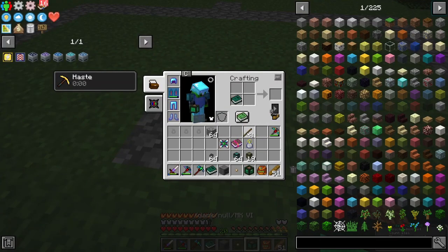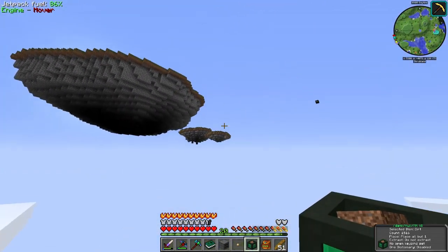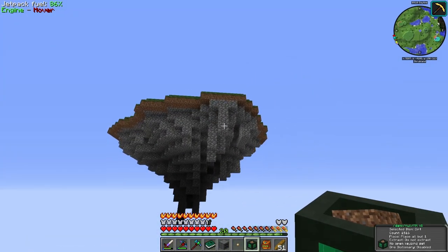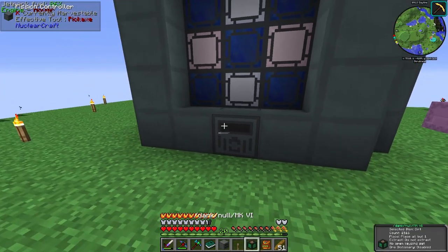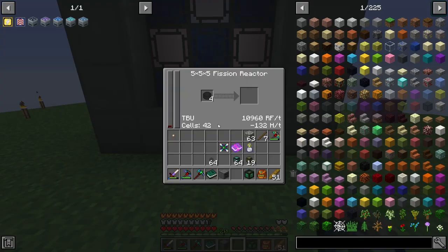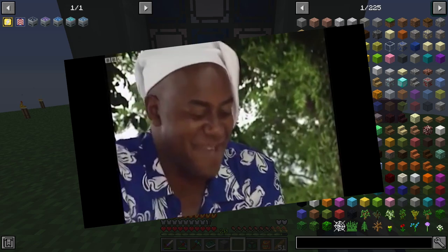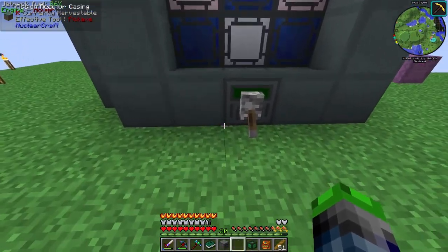Let's get up here and get this reactor turned on. Hopefully it doesn't explode and kill me — if it explodes I'm just going to quit for the day. This needs a redstone signal. We're generating power — 10,000 RF per tick! Oh my gosh!